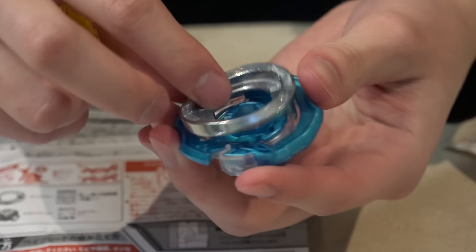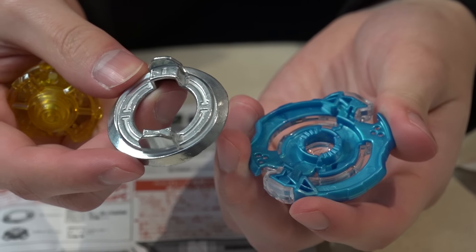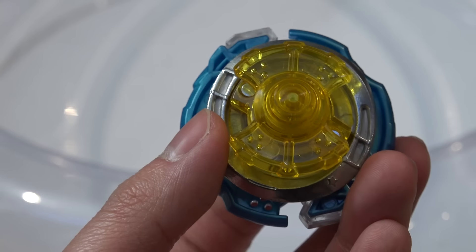Let's look at our disc first. This Infinity disc first appeared on Zillian Zeus — Zaku — in case you guys forgot. And the Cycle is where the interesting things come from.